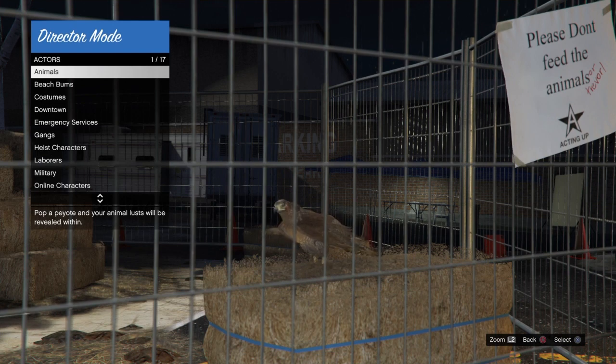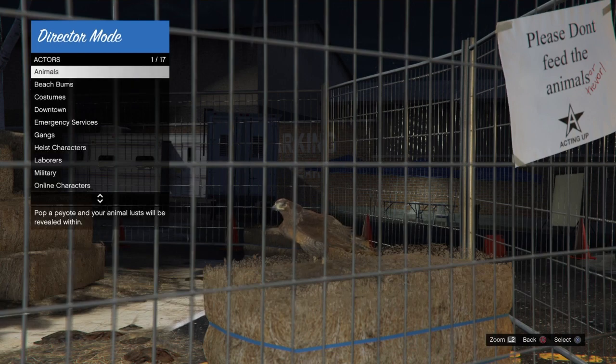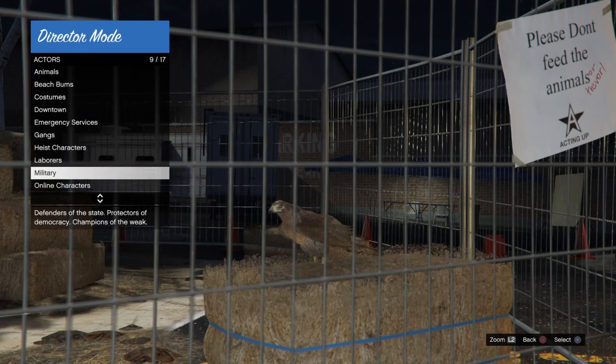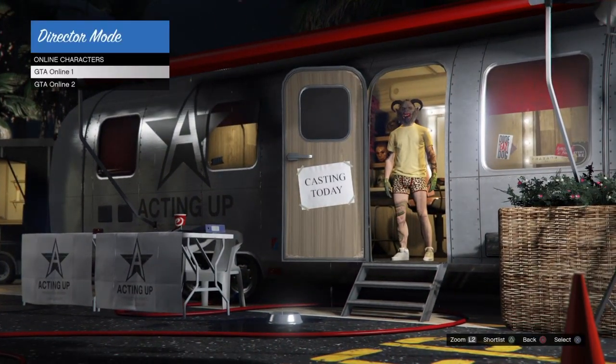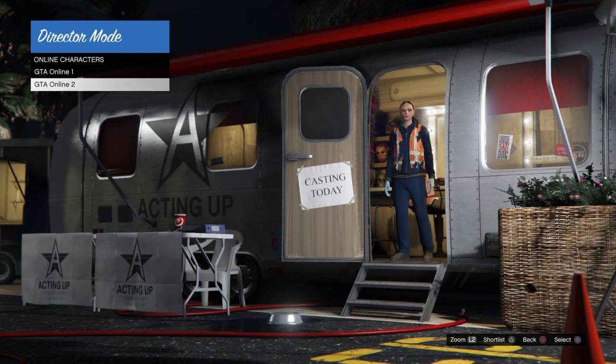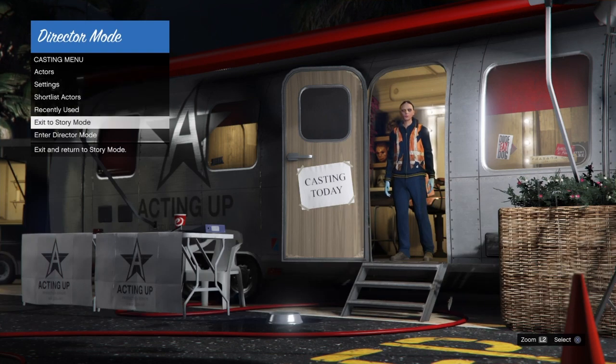With the shortlist clear, go into actors, then animals, and shortlist your chicken hawk. I will be posting a link in the description to help you guys get this bird — that's possibly one of the reasons your bird isn't duplicating. Once we have our bird shortlisted, back out, go to online characters, and shortlist the online character you want to do the glitch with. It doesn't matter if your online character is male or female — once shortlisted, back out twice.